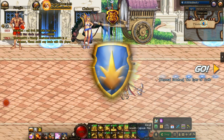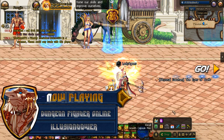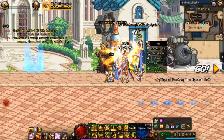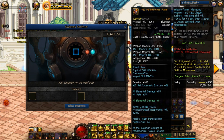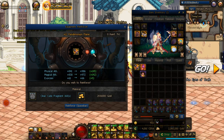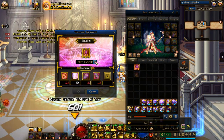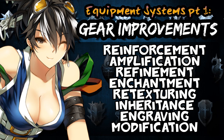Hey, what is up. AegisRick here, and today I want to introduce to you guys part 1 of what will be a two-part series covering all the various systems that exist in DFO that can be used on your 12 basic slots of equipment. In this one we'll exclusively cover the system for improving the gear that you already have. In the next we'll cover all the other systems for creating, repurposing, and transferring gears. On the screen I've put the topics that we will be discussing.